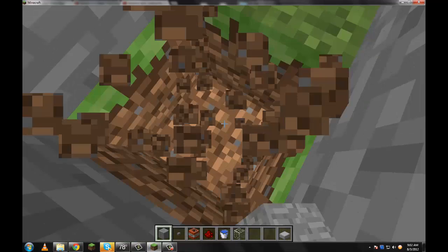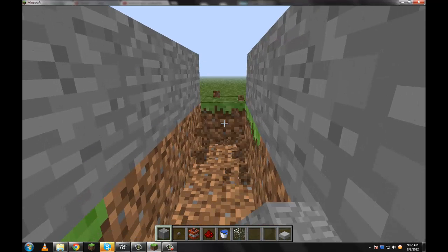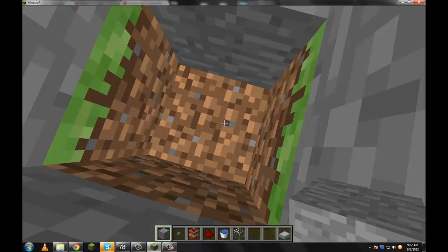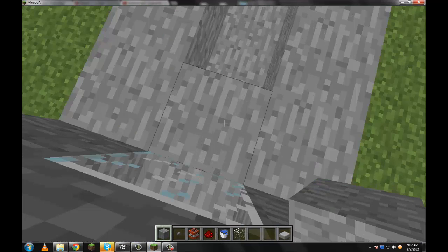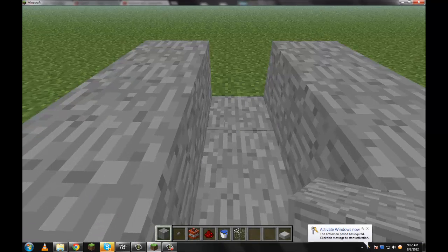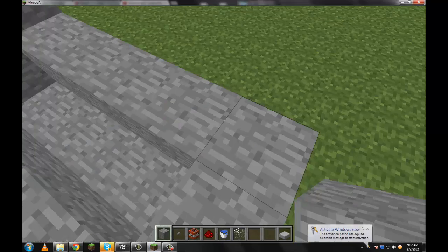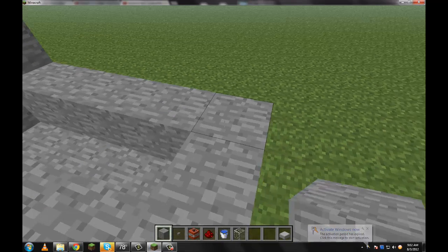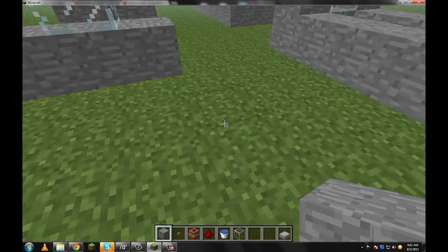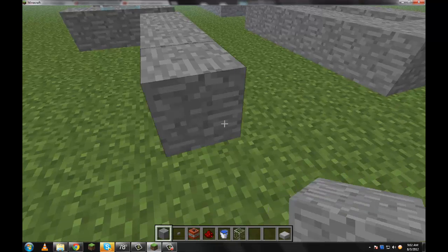If you want to put signs up there, you don't have to make a blast shield, I'm just adding it for effect, because you know how I am — I always love that. So basically, with these types of cannons, it's really simple. You can either have this kind of cannon, which is a short-ranged cannon, or you can have a longer cannon, like mine.